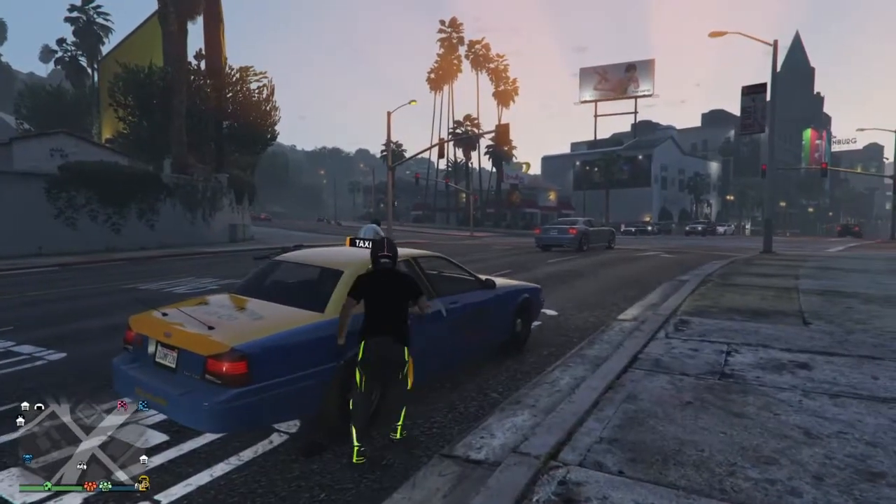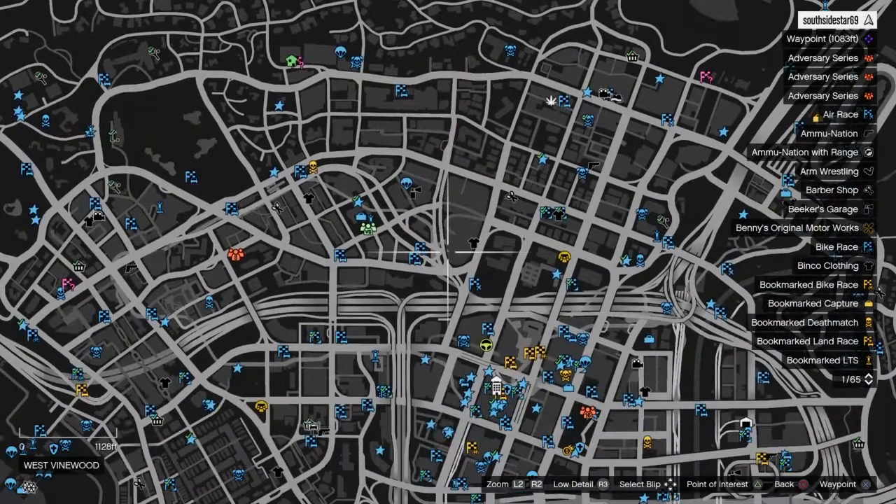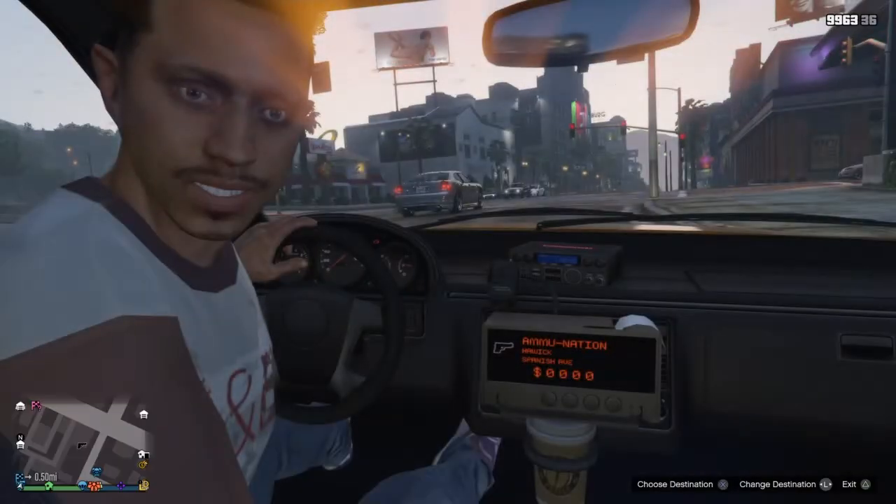What's going on everybody? This is Southside Stargaming with the fastest solo money glitch ever. You can literally get any car that you want for free. To start off, make sure that you have the exact amount that the car would cost that you want.